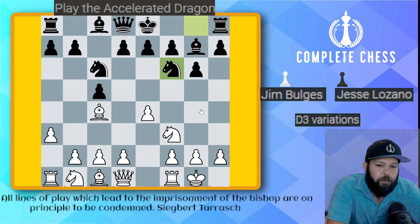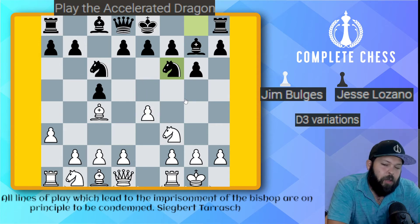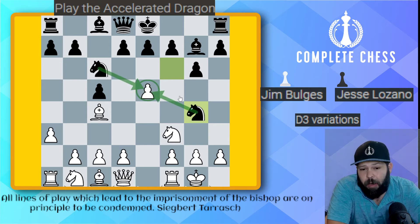I have a question: what happens if they play pawn to e5 here? This is something that a lot of people ask me. So my question to you is — if e5 gets played, what do you play here as black? Hopefully you pushed pause and tried to calculate. After the simple move of knight to g4, you can see that the e5 pawn will be lost.